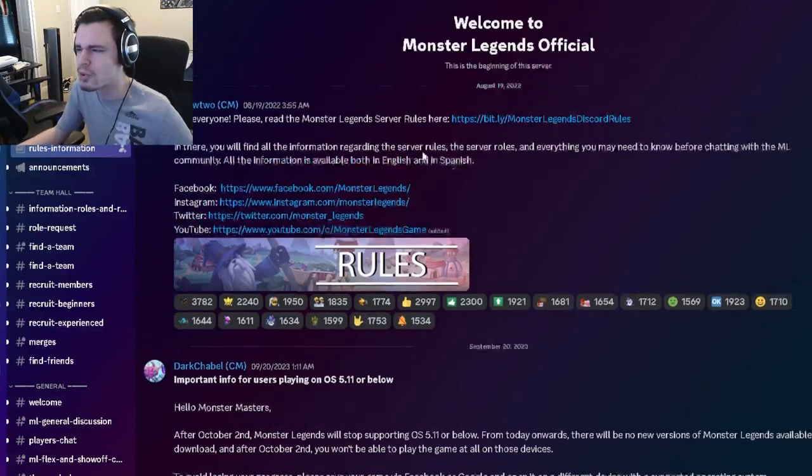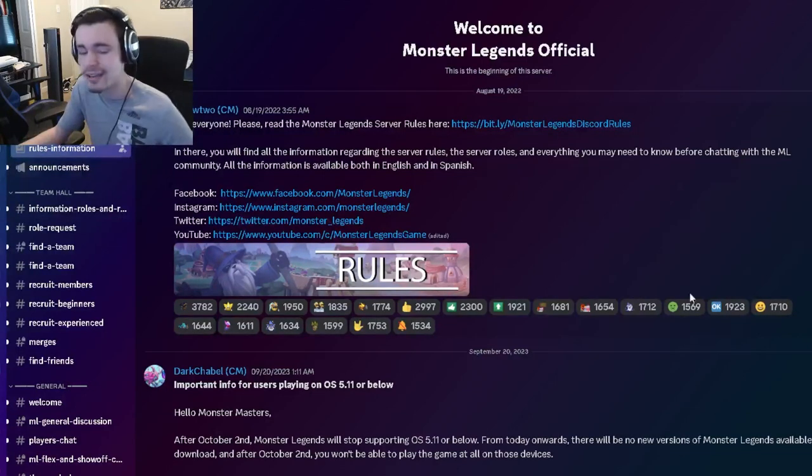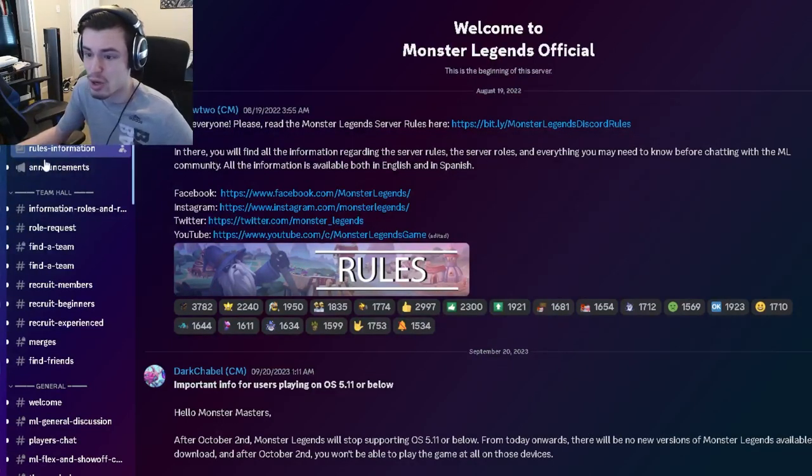First of all, you want to join the official Monster Legends Discord server. You can actually find this in the game — go to the left-hand side of the screen where the team chat is, click on Global, then click Join. You can join the Discord through there, and when you enter you get put on the rules and information section.